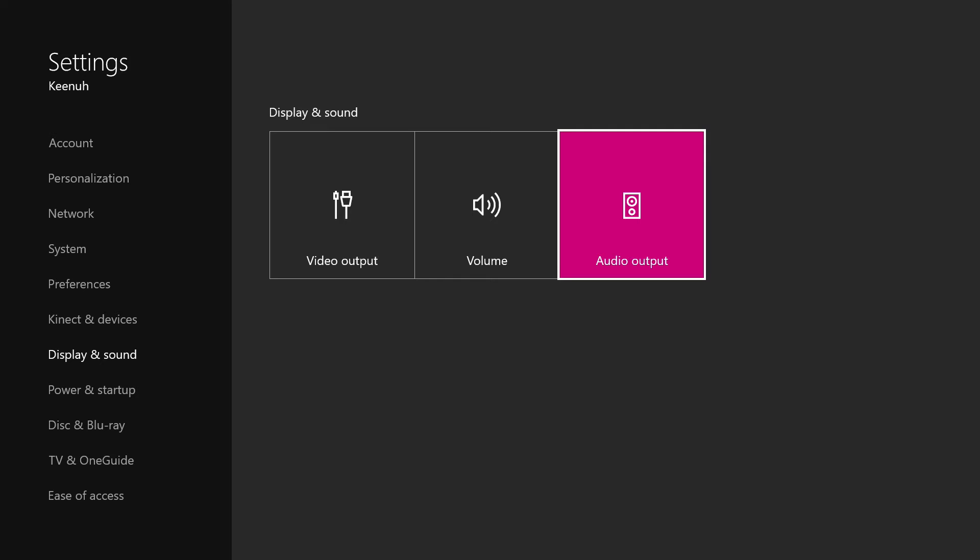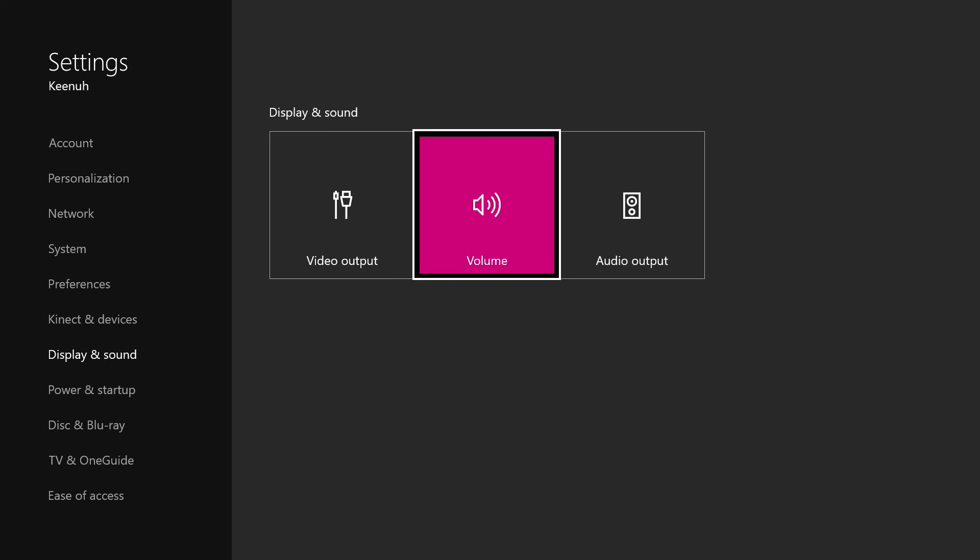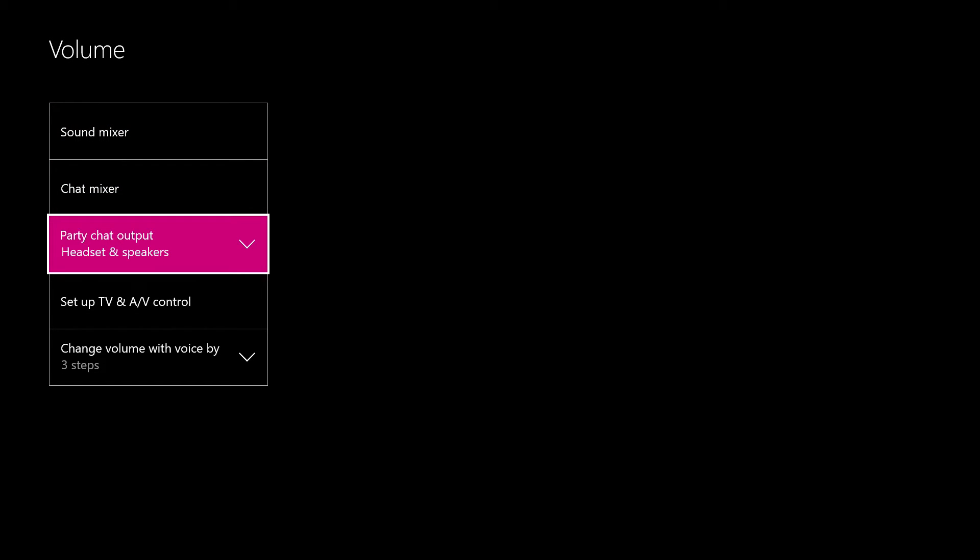Also, to make sure you guys have everything correctly set up — if you use an Astro A40 mix amp, this is how I have my stuff set up so I get the best sound quality possible through my headset. You should be able to hear all of your friends through party chat through the speakers and the headset as well. So now when you're recording a video, you should be able to hear both sides of the conversation.